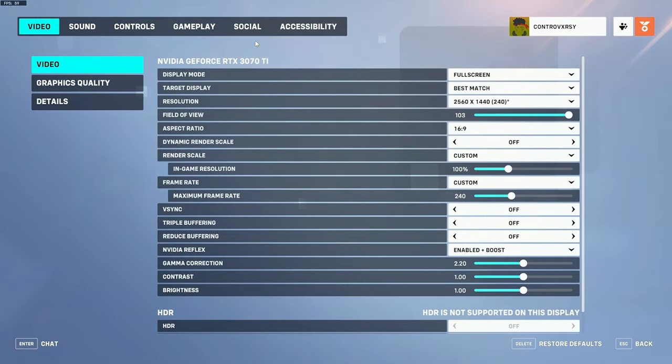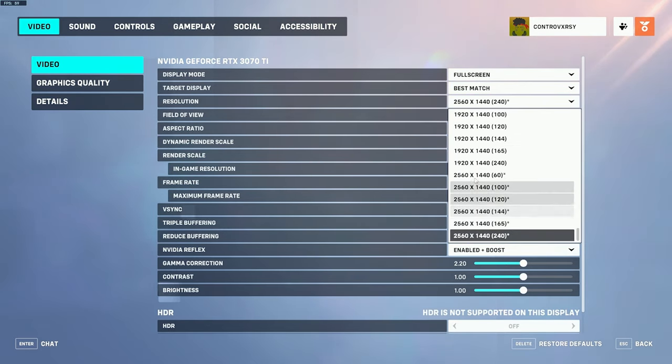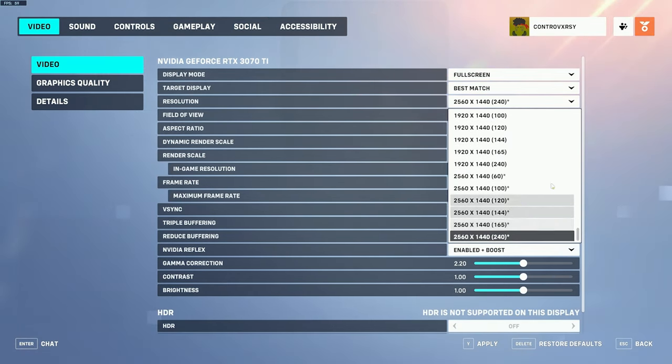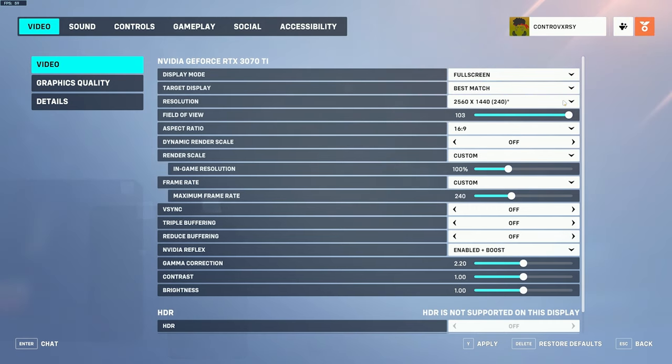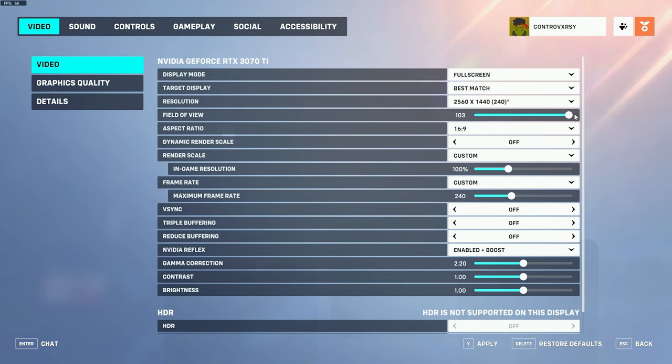First, let's go over your video settings. When you first load up the game your settings are going to be a bit off. For instance, your resolution will often start at a suggested resolution with the most minimal frame rate. You want to scroll down and select your highest frame rate within your resolution for the smoothest gameplay. Your optimal resolution is simply your monitor's native resolution, and your frame rate should be the maximum your monitor can handle. For field of view, it's suggested to have this at 103 — this is the most optimal and won't cause any fisheye lensing.